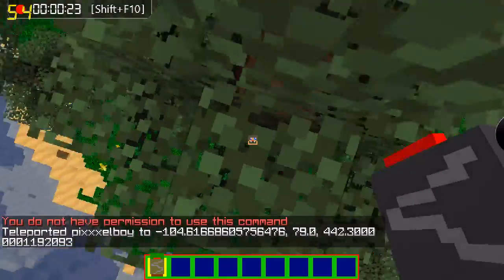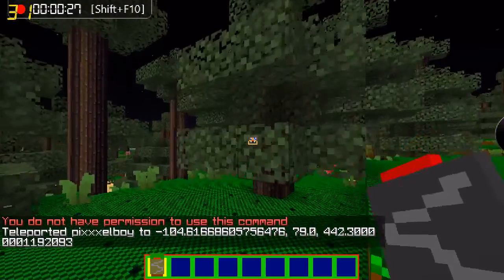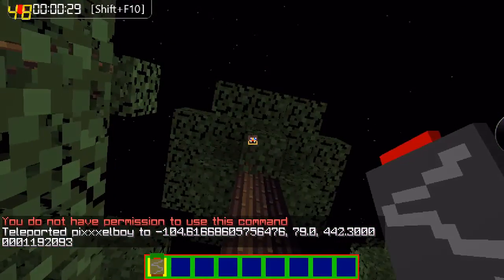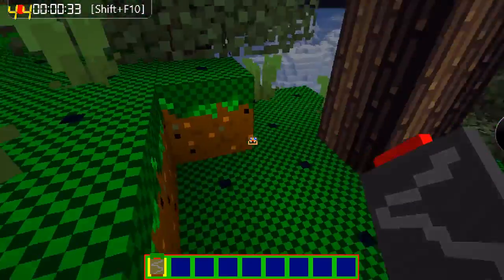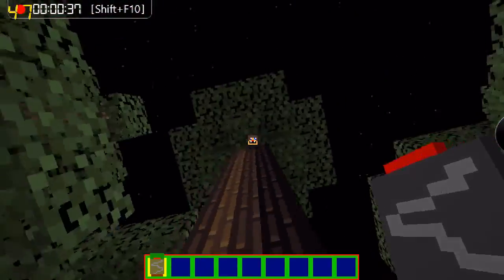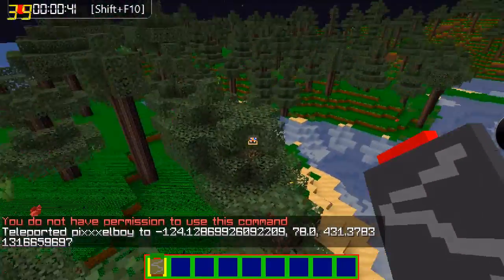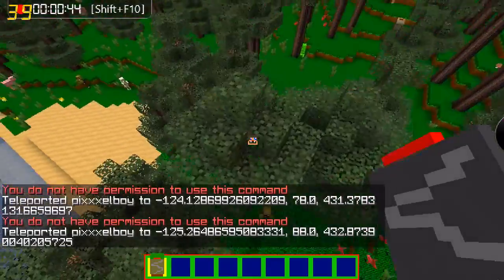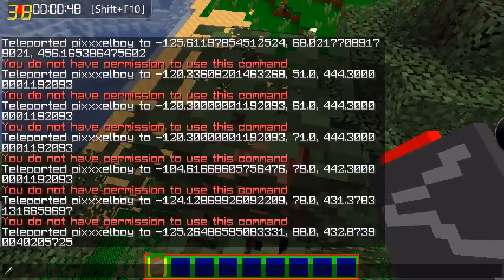It's a bounce pod. Say you spotted a chest up there and you were like 'oh damn' and you didn't have anything except for this, or you're stuck in a cave — you could just click it and boom, you get up there. It's not where you're looking, it just teleports you. But basically, that's it.